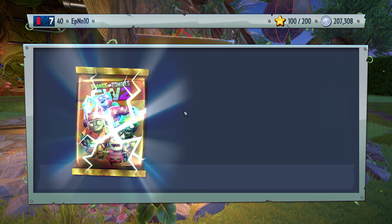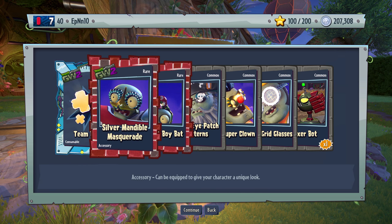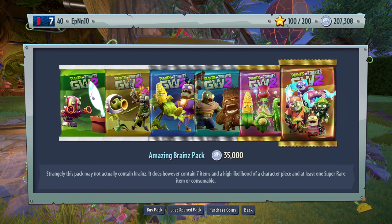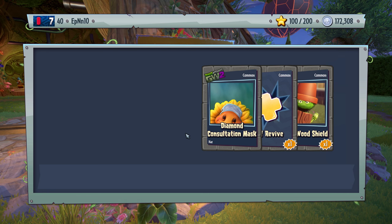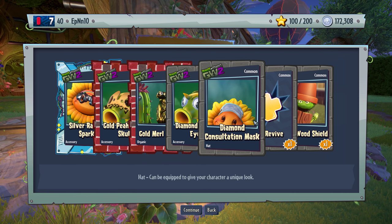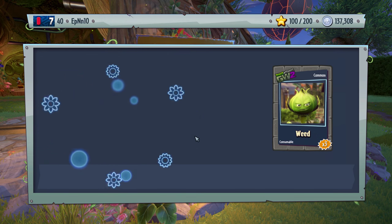This is only zombie stuff, by the way. Really Popcat — really. This is absolute garbage. This is like — we spend over twice the amount and we get not so great stuff. Give me something. We already have all of these. This is why I'm sticking to 15k packs, by the way, guys.